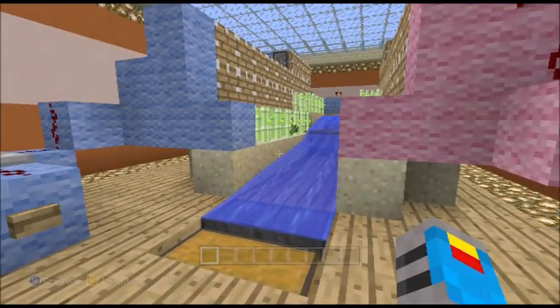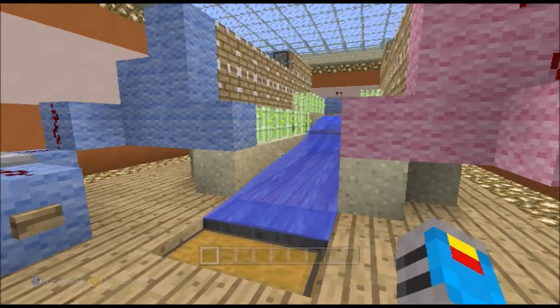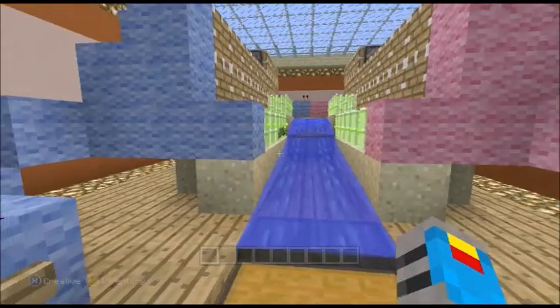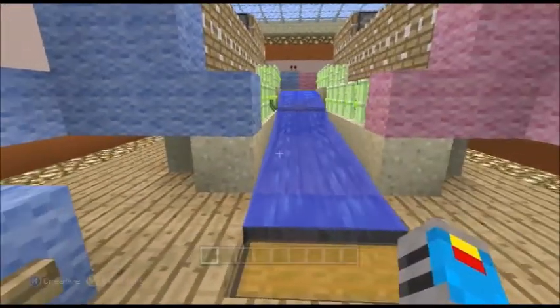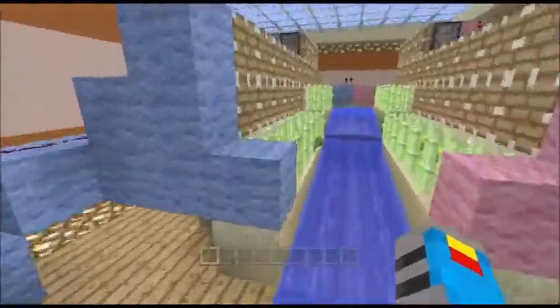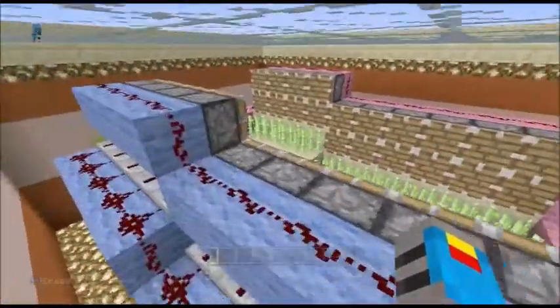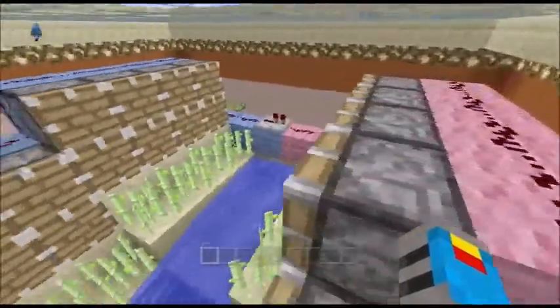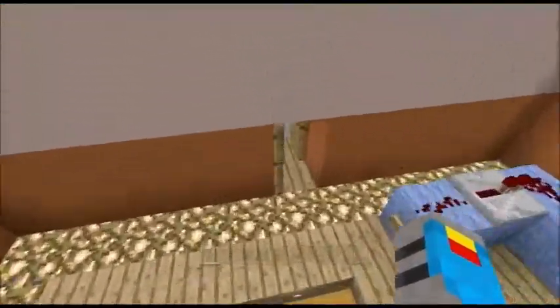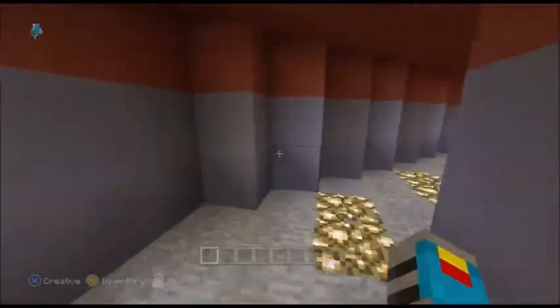I'm also going to show you how to do a simple clock method which you could put into this so the pistons keep coming in and out on a timer, making it completely automated. But have a look — all it is is a big bunch of pistons with some sugarcane grown and some water, so let's go have a look inside and have a go at making one of these.